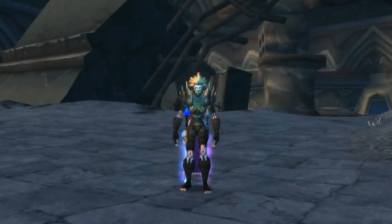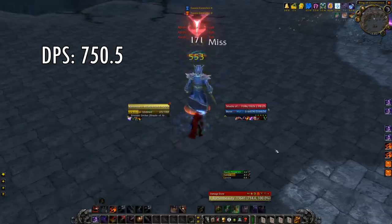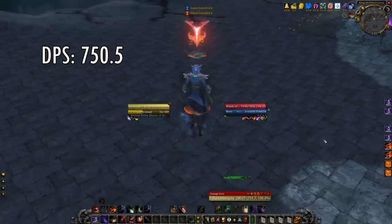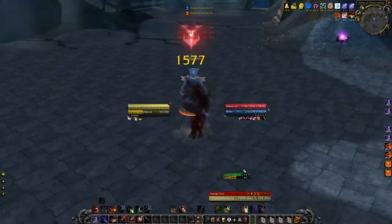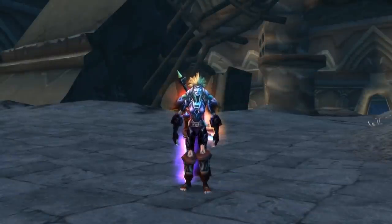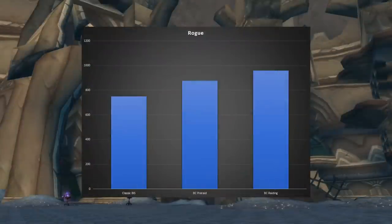Moving on to the Rogue, starting with best in slot classic gear. With this gear it did an average of 750.5 DPS, which might seem low, but keep in mind that world buffs and classic buffs that vastly increase melee damage aren't a thing in Burning Crusade — classes are limited to a flask, food buffs, and one or two other things. Pre-raid Burning Crusade gear brought the Rogue to a more impressive 876.9 DPS average, and Burning Crusade raiding gear produced an average of 960.1 DPS. Classic gear fell behind pre-raid Burning Crusade gear by 126.4 DPS — a little more than the other classes — with raiding gear getting close to four digits.